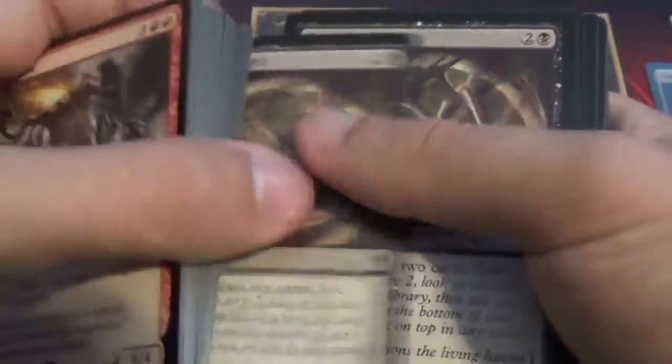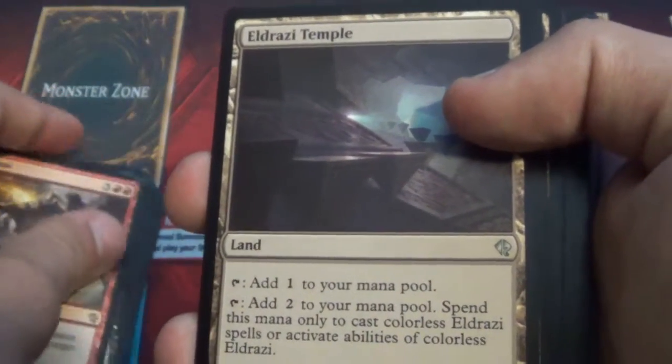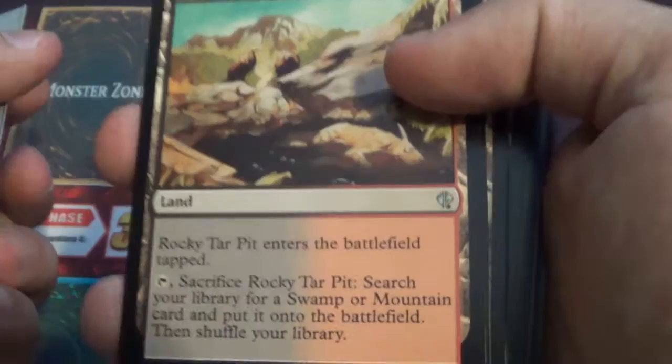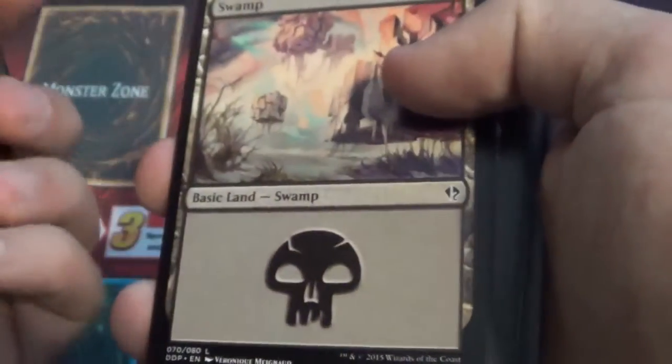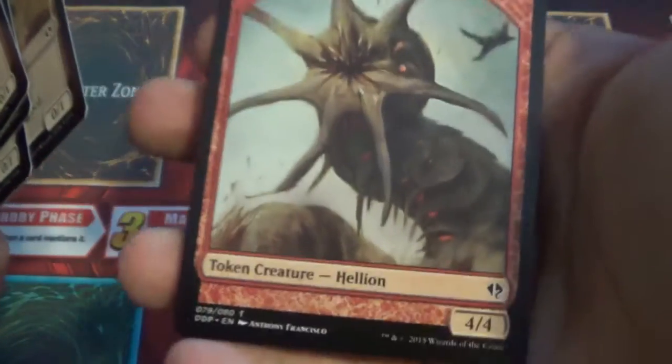The Millstone is also really good. There's a bunch of good stuff in here. Read the Bones is really good for draw power. And then these are really good. Eldrazi Temple — I can get another one of those, that's very good. Rocky Tar Pits — that's also good for searching for land. And then your swamps and your mounds. You get four Eldrazi spawn tokens plus one Hellion token. I love the Eldrazi deck so much, it's just amazing.